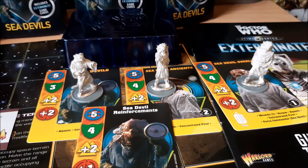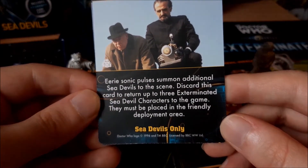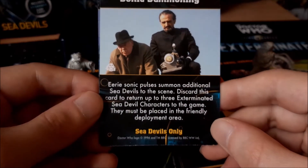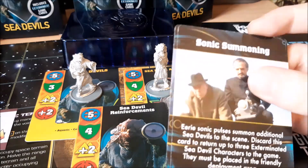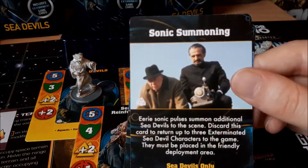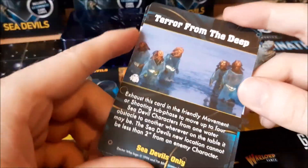After that we've got two more adventure cards. First is Sonic Summoning: eerie sonic pulses summon additional Sea Devils to the scene. Discard this card to return up to three exterminated Sea Devil characters to the game; they must be placed in a friendly deployment area. It's a very good card — it effectively resurrects three infantry, and it can actually resurrect the Overlord as well — anything that's a Sea Devil. The only thing it can't do is bring in new characters from outside the game, but it's a pretty good card.